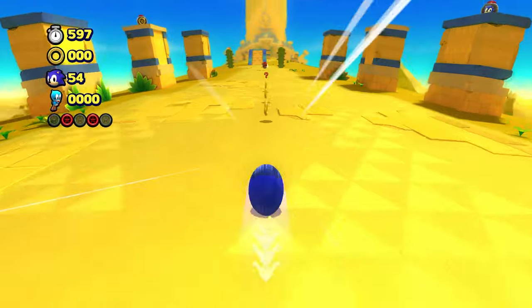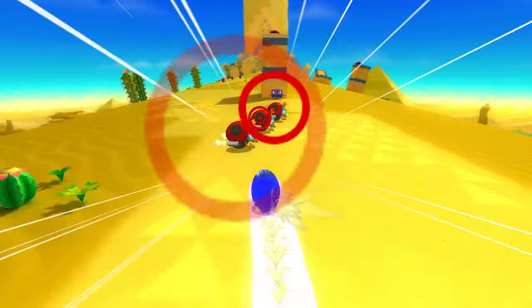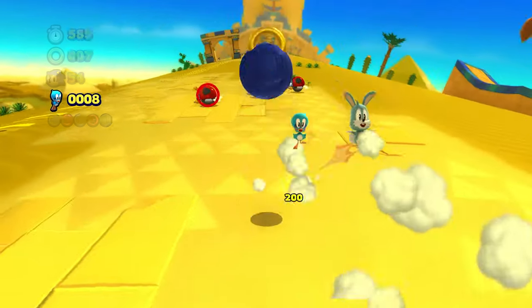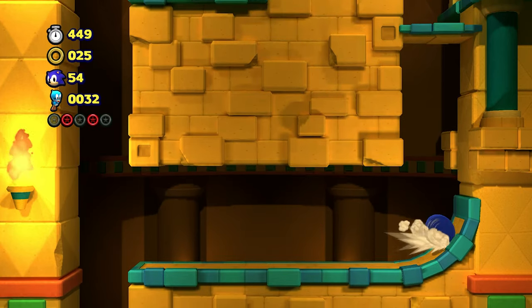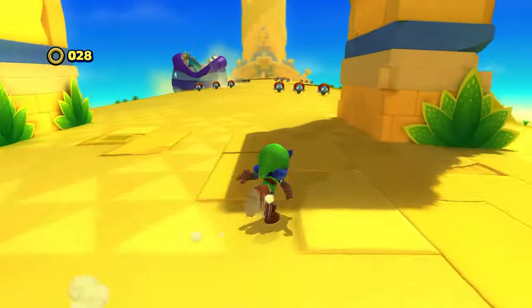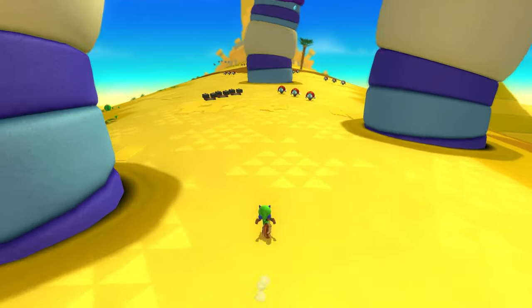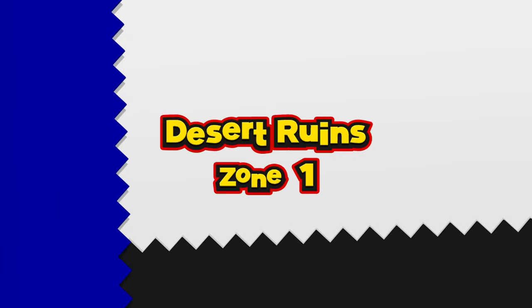Let's go back to Desert Ruins Zone 1 and analyze its progression bit by bit. The level has a three-act structure with a standard outer tube as the main level section, appearing three times. Since there are no bonus paths, there will only be one kind of connecting section — in this level, it is a side-scroller, so it'll show up two times with a teach-and-test progression. The main level mechanic in the outer tube sections is the darker sand that slows Sonic down, so the level wants you to follow the light-colored sand to go as fast as possible.